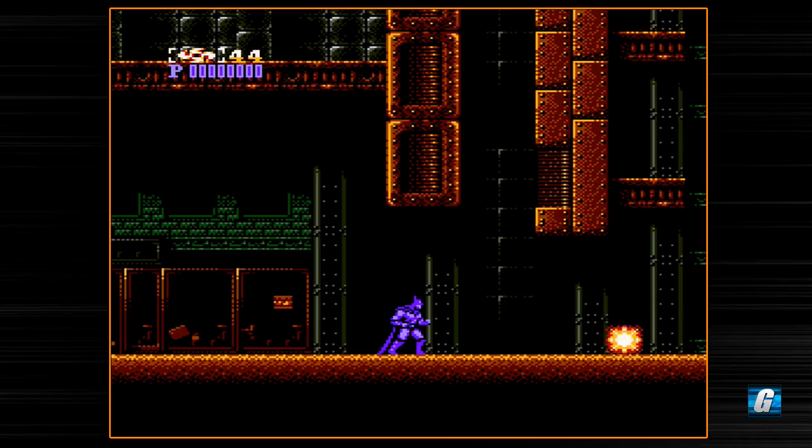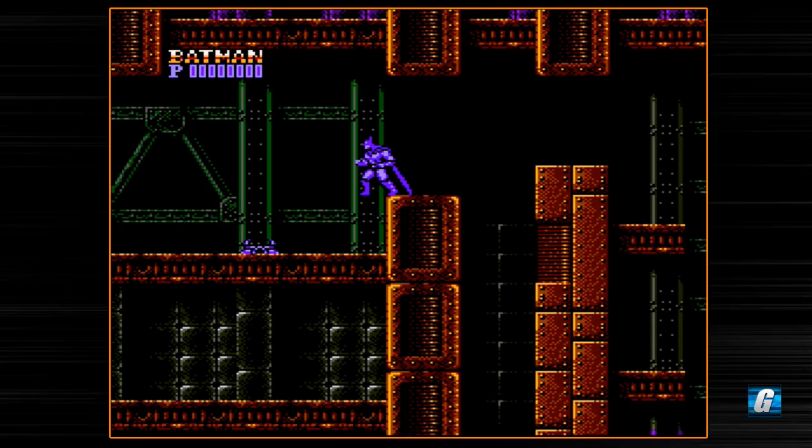You've also got wall jumping. All you have to do is just press the jump button when you're next to a wall and you will wall jump. There are a lot of parts of the game that have you jumping back and forth.